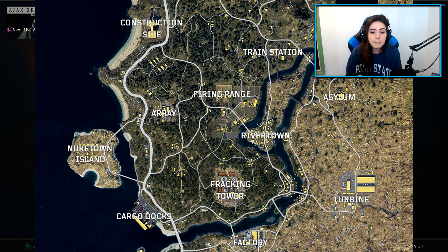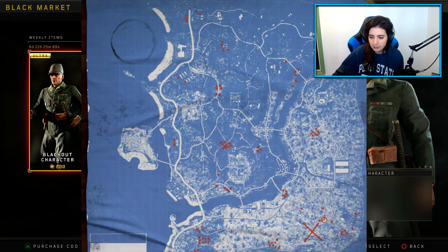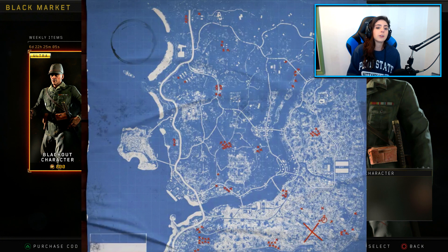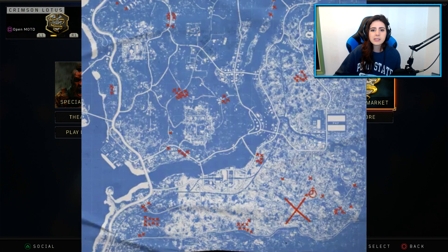This is what the current map looks like right now. As you can see on the south side, the furthest thing south is Factory. Now on the new map that will be updated not this Tuesday but the following Tuesday, the 19th — this is what the map is going to look like. Factory is located right here, and in this new map there is way more stuff on the south side.